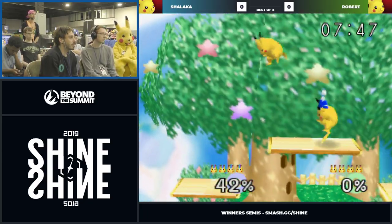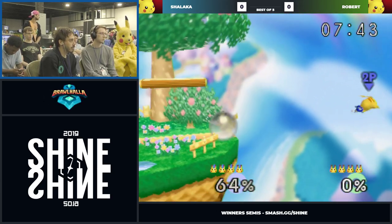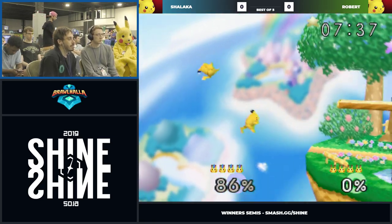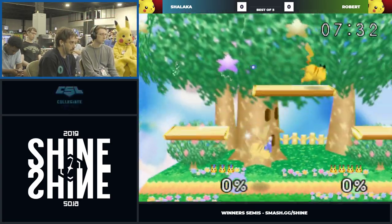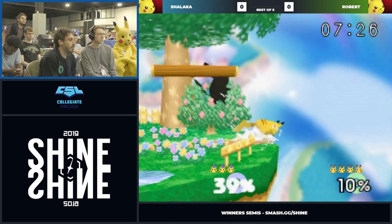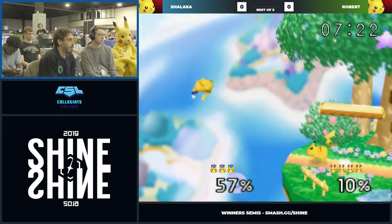Robert with a quick tech chase to start. Nice jab grab. I think we're probably gonna be seeing a lot of that. The biggest difference would just be seeing how efficient Robert is. That's what he's really good at — like you said, he waits for you to make those mistakes. I think Shalaka is a more technical player. They both have their angles and stuff.